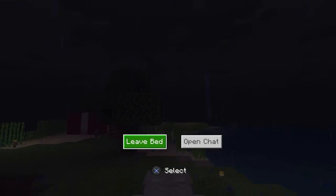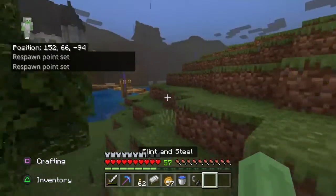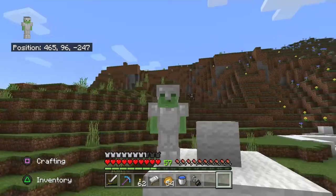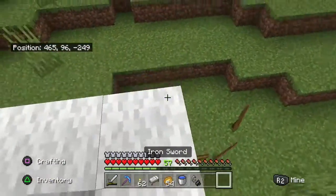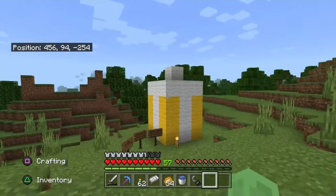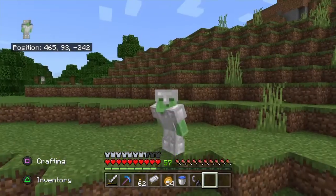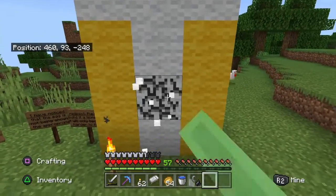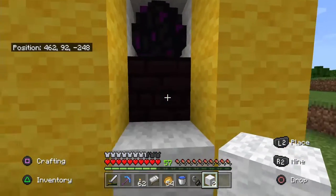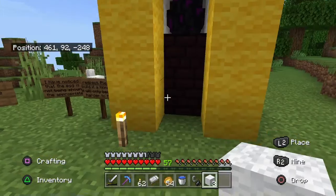Here we are at around 500, negative 250. This is the present I built Sir Sausage. Yes, this is a present — no need to question it. All that matters is what's inside. We're going to go inside and break it open. Ta-da! That's the dragon egg. And see, this is the pillar Sir Sausage had it sitting on — just like that. That is not okay.